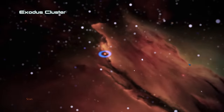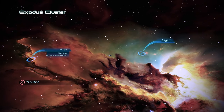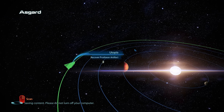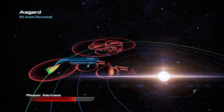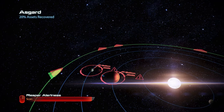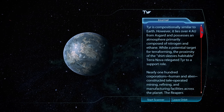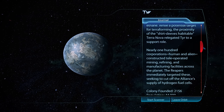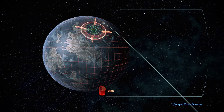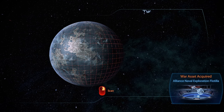Before we jump into the mission, please indulge me for just a brief planet scanning session. Despite the fact that we only have two systems to survey, this one is actually going to yield quite a lot. In the Asgard system, one scan already reveals three points of interest, the first one allowing us to restock some of our fuel. The second point of interest is on-tier, and scanning that planet allows us to recover the Alliance Naval Exploration Flotilla war asset.